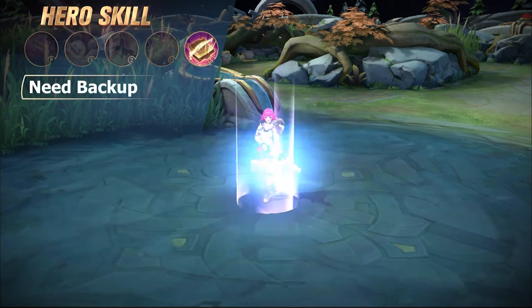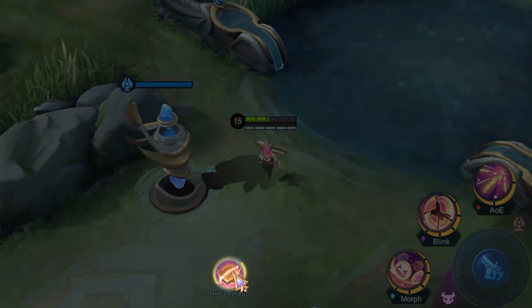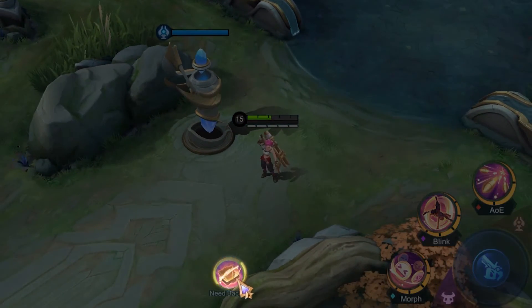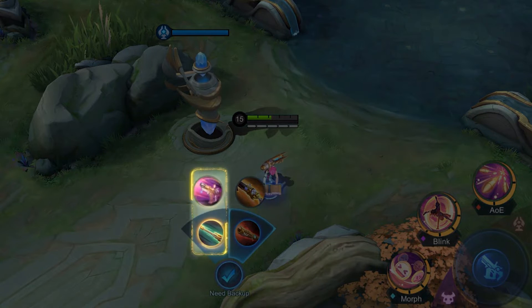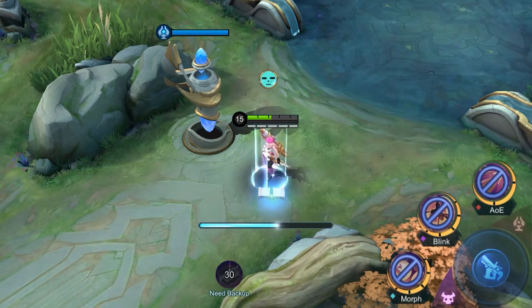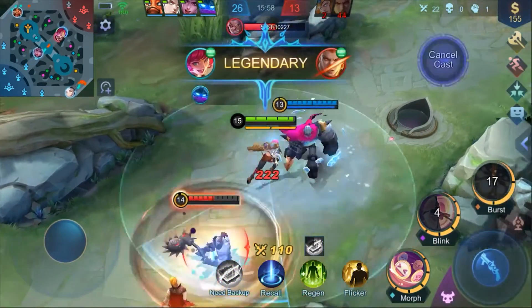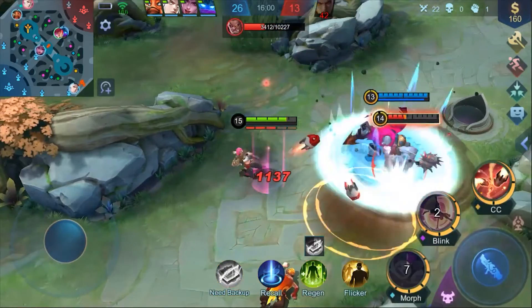Special: Neat Backup. After escaping the battle, Beatrix can call for her butler, Morgan, to provide her with a backup weapons crate. Beatrix must then choose two from the crate to serve as her primary and secondary weapons.